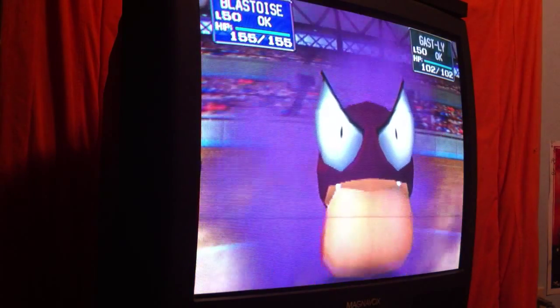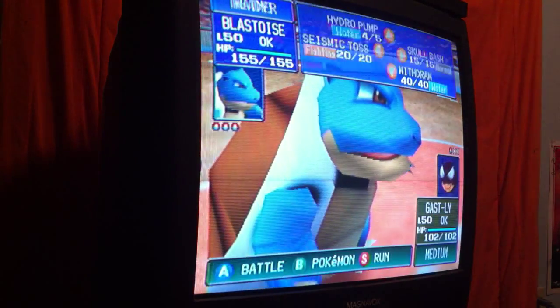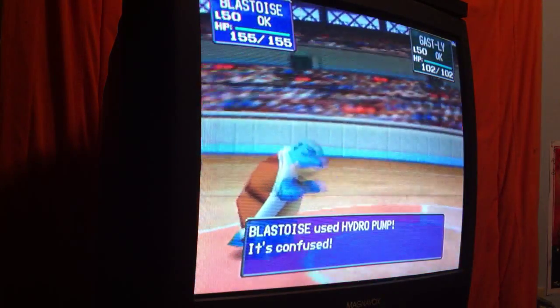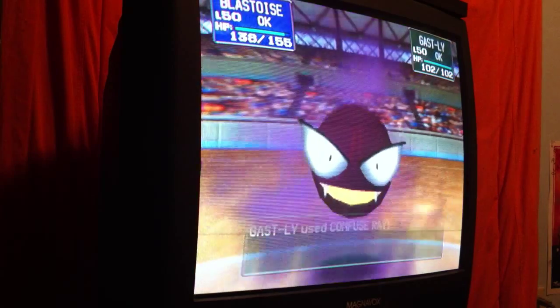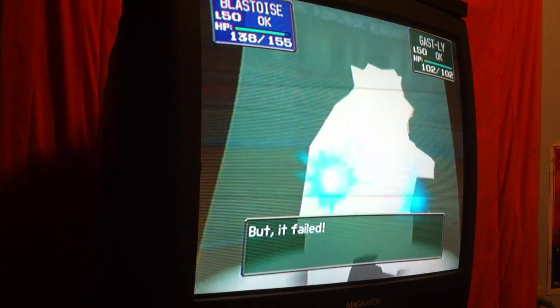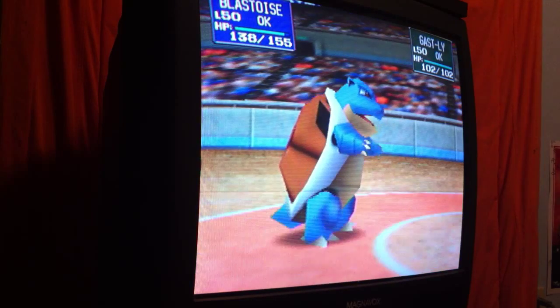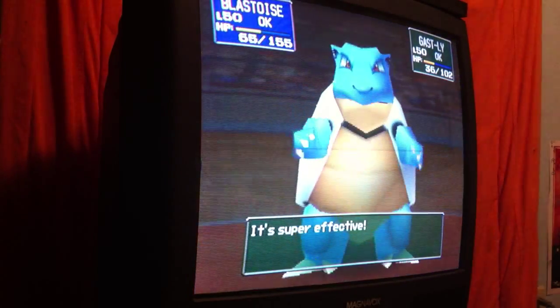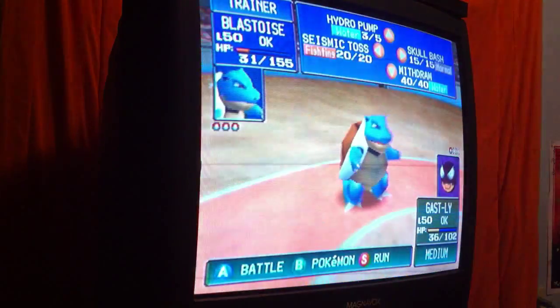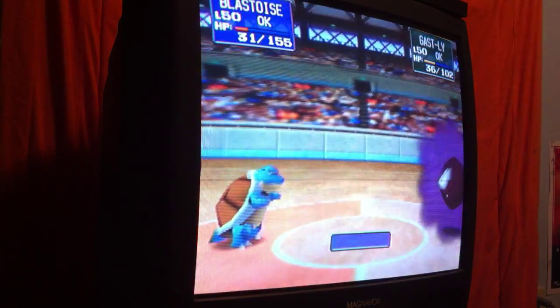It's Gastly now — Gastly! Let's see how Blastoise does against Gastly. Blastoise is still confused and attacked itself. It's already confused, so it can't use confusion right now. Savage hit — Thunder! Blastoise is out! After all that, they sure did use Hydro Pump — it's confused. Blastoise is out!